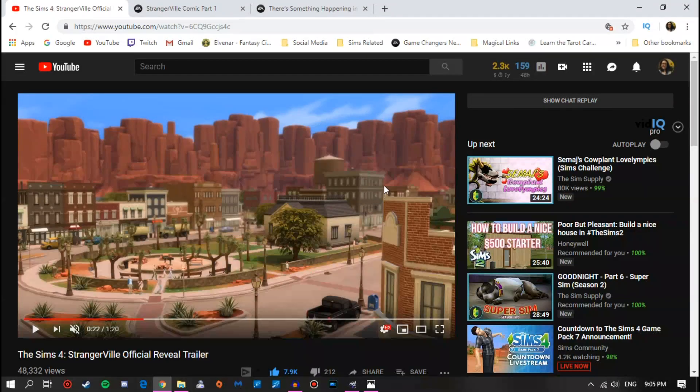A lot of you guys have already guessed, but this pack does come with a brand new world, and it is a livable world — not a vacation world or anything. Obviously this looks like a livable world and it looks really cool. It's like a desert, Wild West kind of theme, I guess — that's the best way to describe it. This looks like a little town square where your Sims can gather and all of that stuff.